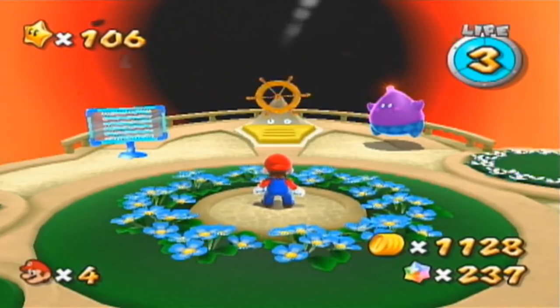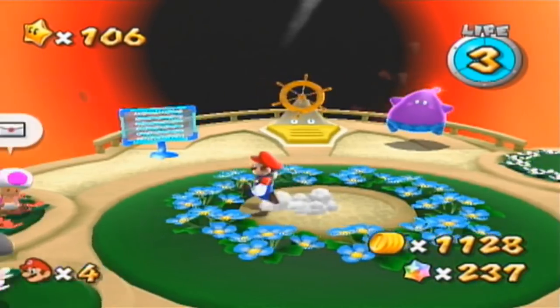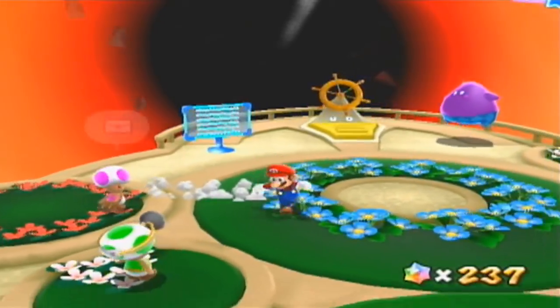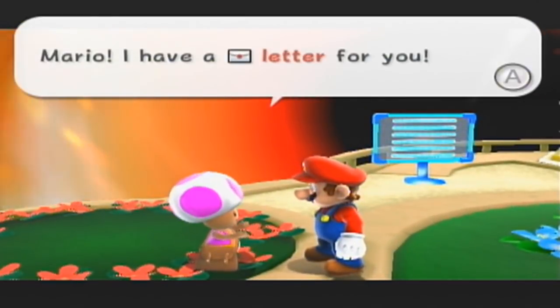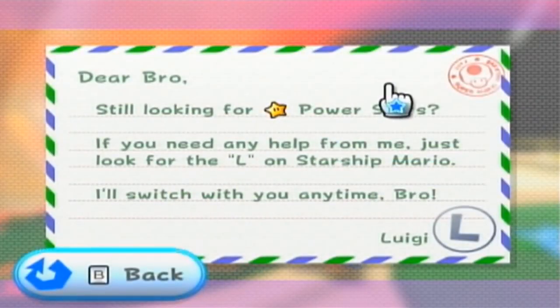Hello everybody! SlimKirby here. Welcome back to more of the Super Mario Galaxy 2 playthrough. We are back. We actually finished the game in the last part — the main game, anyway. There's still some post-game stuff we have to do, and we're going to be taking care of that next. Bowser has been defeated, and now we can kind of rest easy, knowing that his Bowser-like hijinks are now at an end.